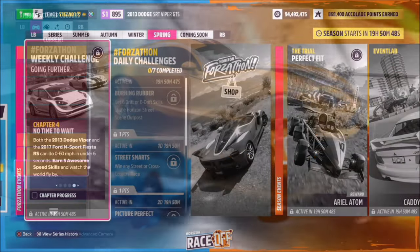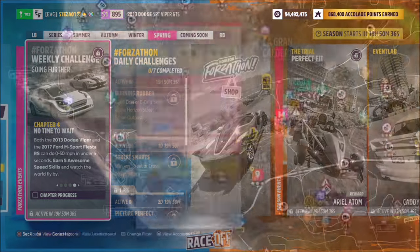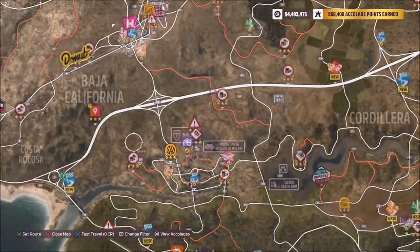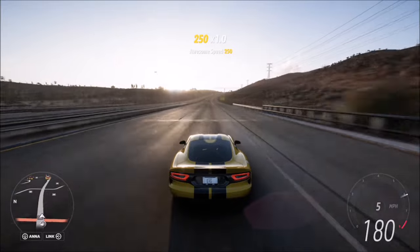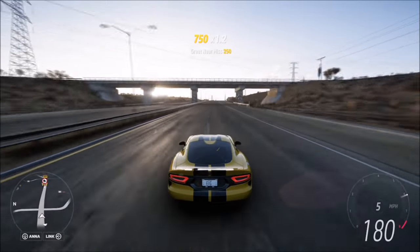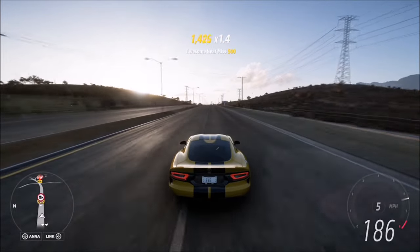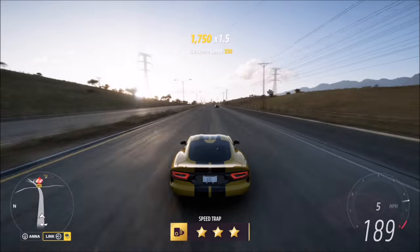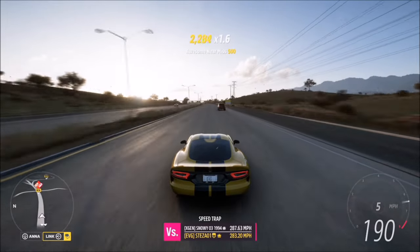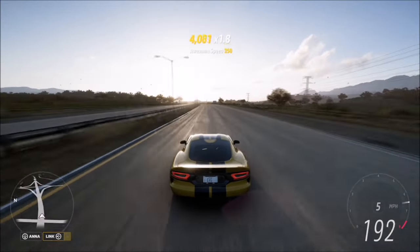The last challenge wants you to earn five awesome speed skills. An awesome speed skill is when you're hitting speeds of about 170 to 195 miles per hour. The best place to do this is on the highway — this is another reason I chose the Dodge Viper, as it's generally quicker without needing to be tuned up. If you go flat out above 200 mph you'll get the ultimate speed skill, which also counts. To focus on awesome speed skills, stay around the 180 to 185 mph mark. It takes about 30 seconds to a minute to get all five, so it's super easy and quick, and that is this week's Forzathon complete.